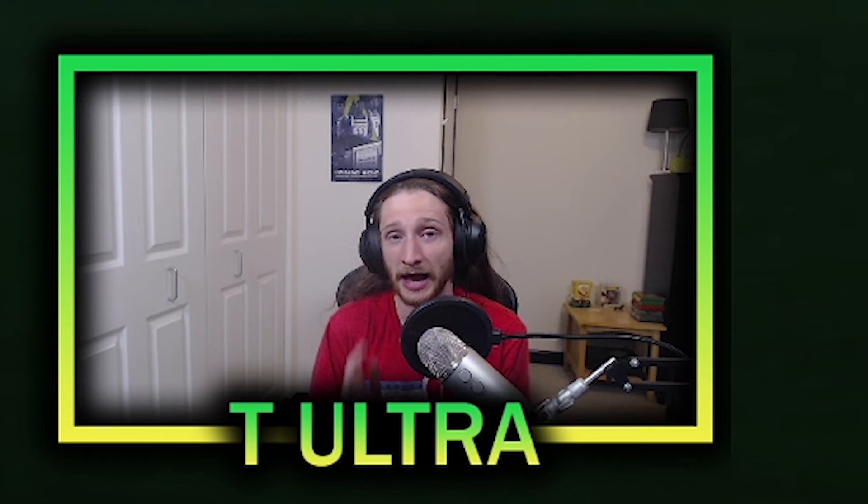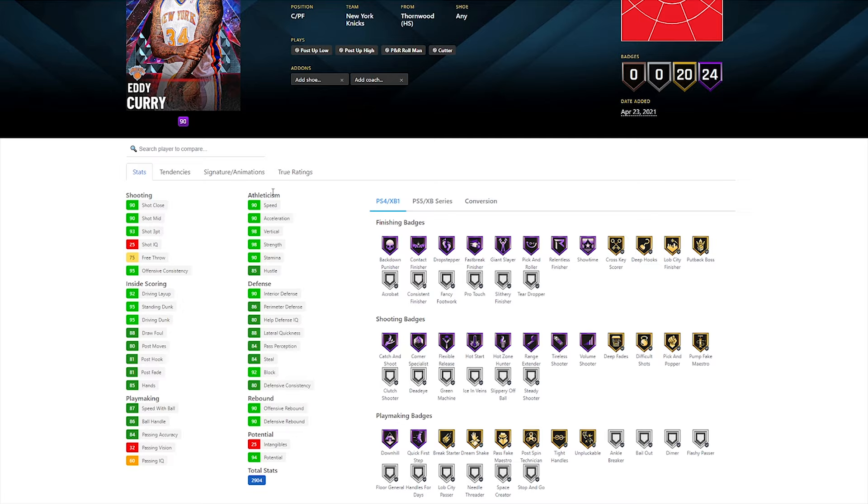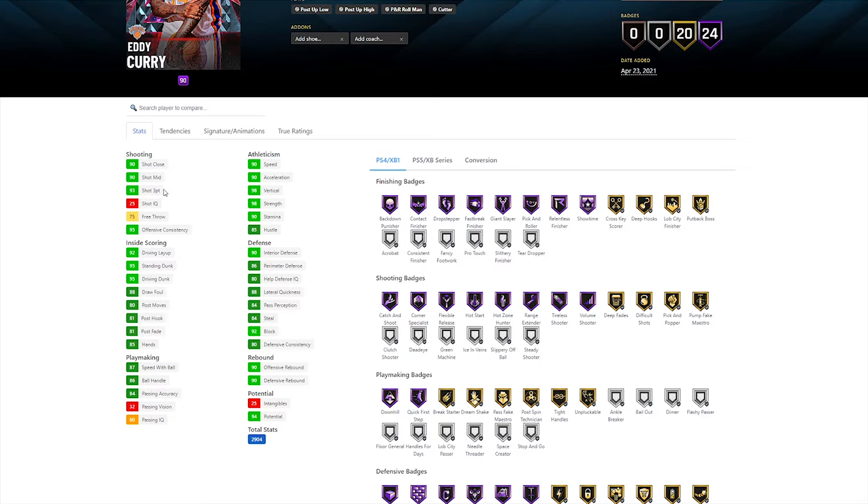Let's take a look at this Warped Reality diamond Eddie Curry. He has a 99 offense and 96 defense. What's really nice about this card is that he is seven feet tall and almost 300 pounds. Even though he is rather large, if you take a look at some of his athleticism attributes, you would think this is like a point guard because he's got 90 speed and acceleration. He's got 87 speed with ball and an 86 ball handle, which is the magic number. So that is insane. He's also got 98 strength and a 98 vertical. He's got a 90 close and mid-range, and a 93 three-point shot, which is amazing.